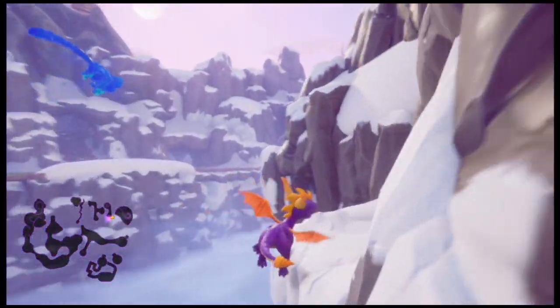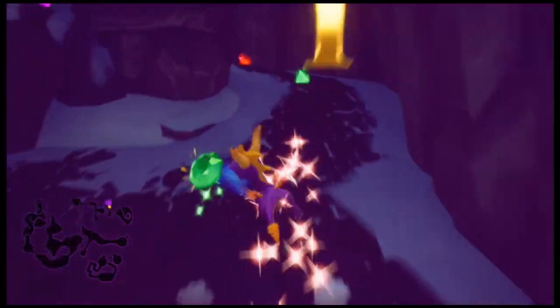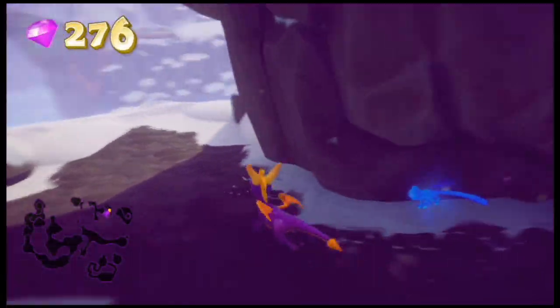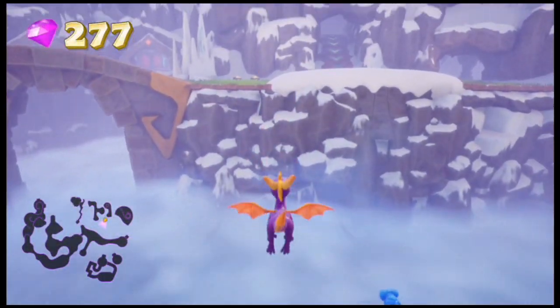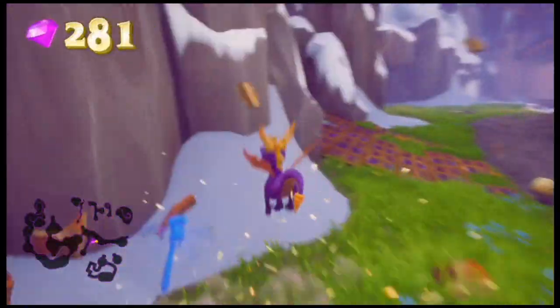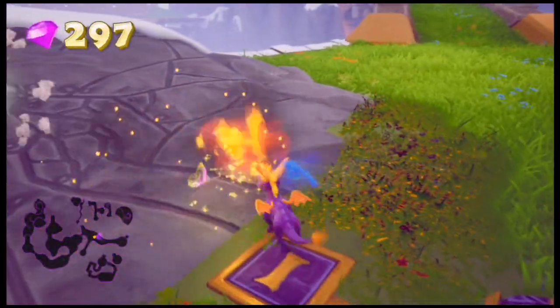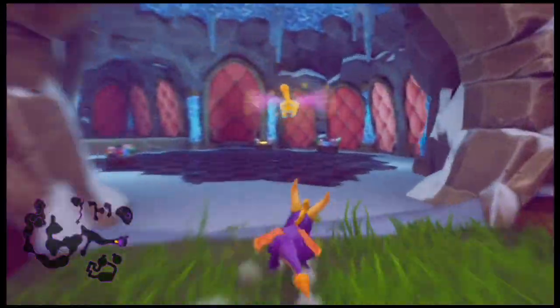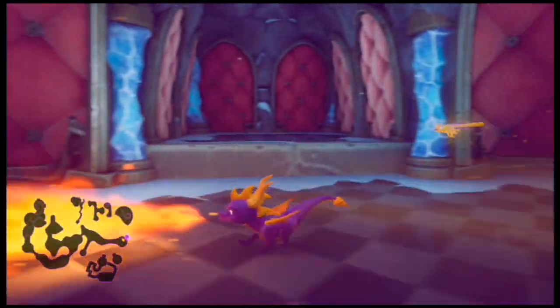I'll try to glide over here — made it. This is the exit cave — or maybe not this one. Okay, it's the one to the right. Drop down here so we can get back up to the central area where the supercharge is. Heal up, Sparks. I don't think there are any more enemies — there might be an egg thief somewhere.